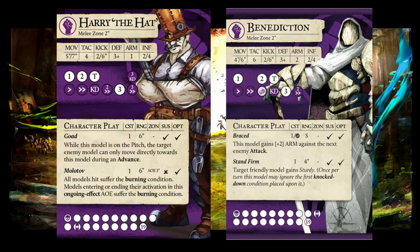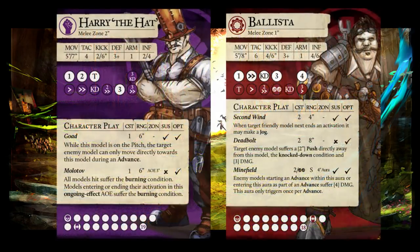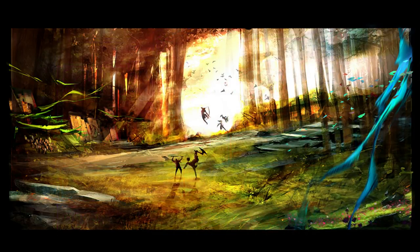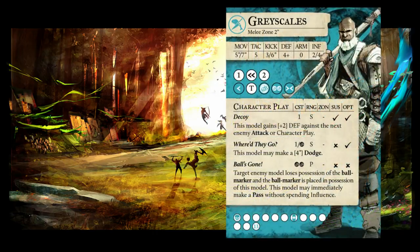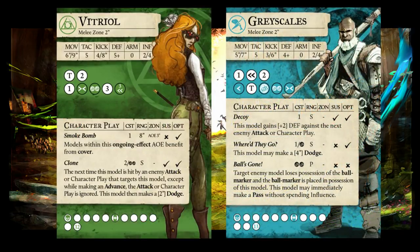Sturdy and good counterattacks are also quite strong against the Pat Cat. Use Benediction to put Stand Firm on Harry, then Harry's counterattack can reliably push Tapper away. If Scum did not generate more than one momentum, range conditions can also heavily hamper the Pat Cat — things like Ballista's Deadbolt or Harry's Molotov. Other options include using models with Unpredictable to block charge lanes for the cat, and models with Clone to do the same for Tapper and Scum.